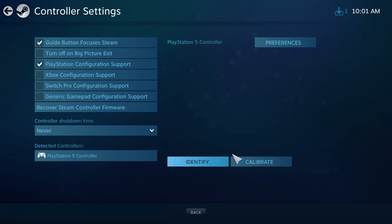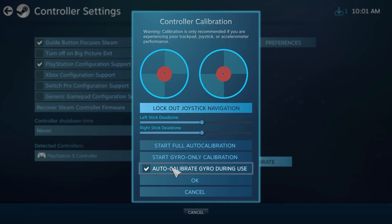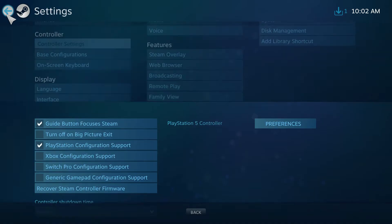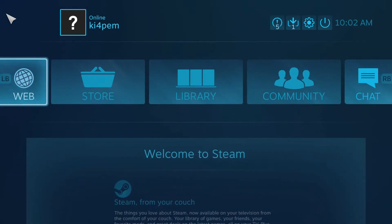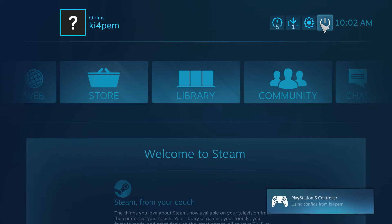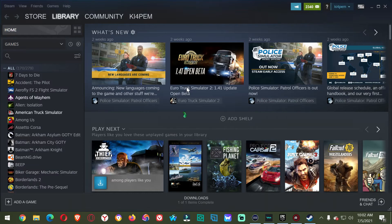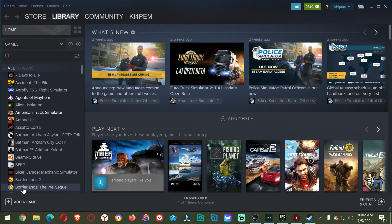You're going to want to hit Identify. You'll see my PS4 or PS5 controller right there. You can do that, you can calibrate it. That's done. Now you want to get out of Big Picture Mode — hit the little on/off button here, then Exit Big Picture. The first time I ever got in that, I got really confused years ago.